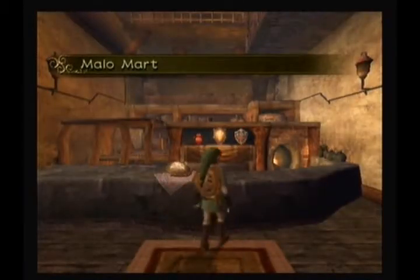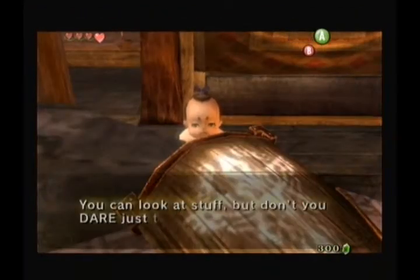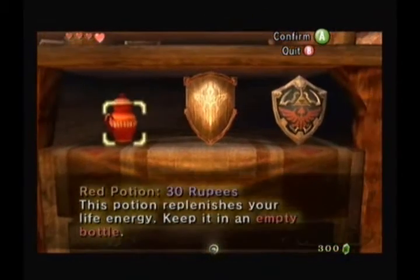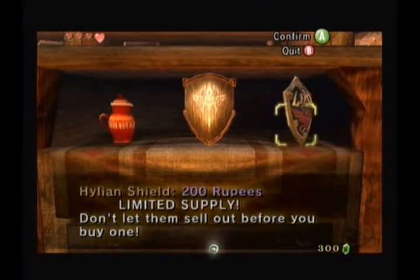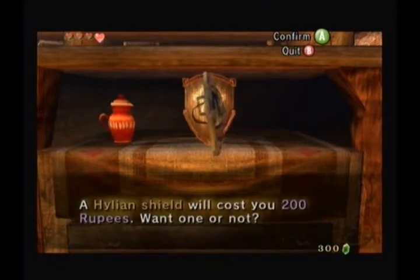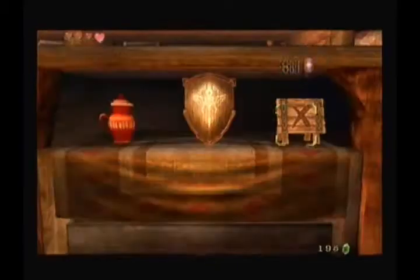Ah yes, the shield. Don't you dare just take things. First thing you want to do, if you have the money, which you should — if you were playing along with me you should have plenty of money — you need to buy the Highland Shield before we go up to Death Mountain, obviously, because the next dungeon is up there. You definitely don't want a shitty wooden shield for that, obviously. It's just like in Ocarina of Time. Just press start, go up here. Ta-da! Now we got the Highland Shield, then leave.